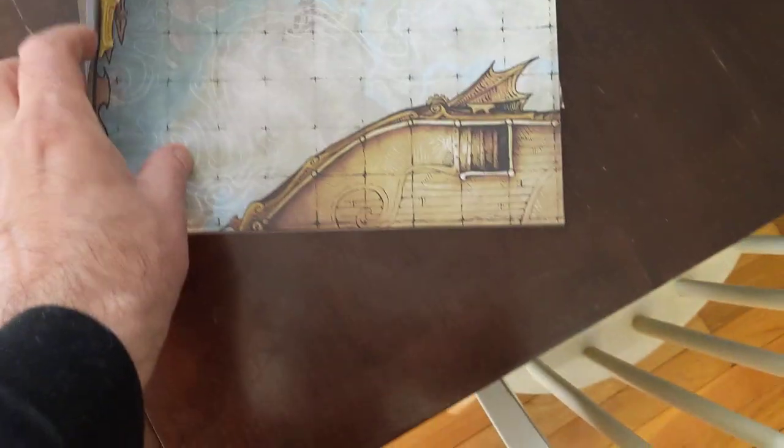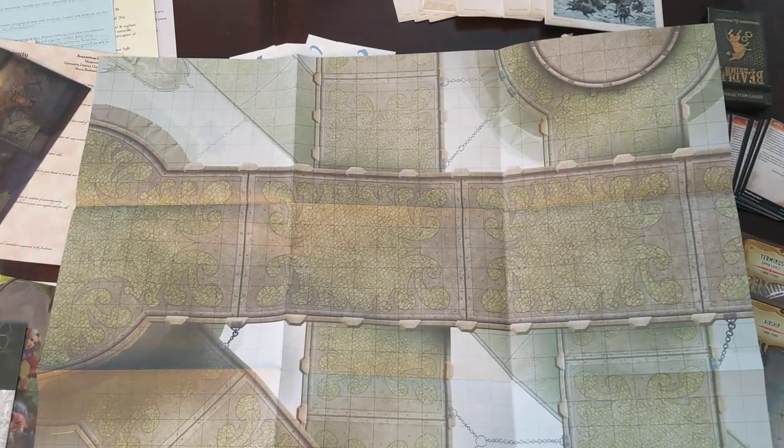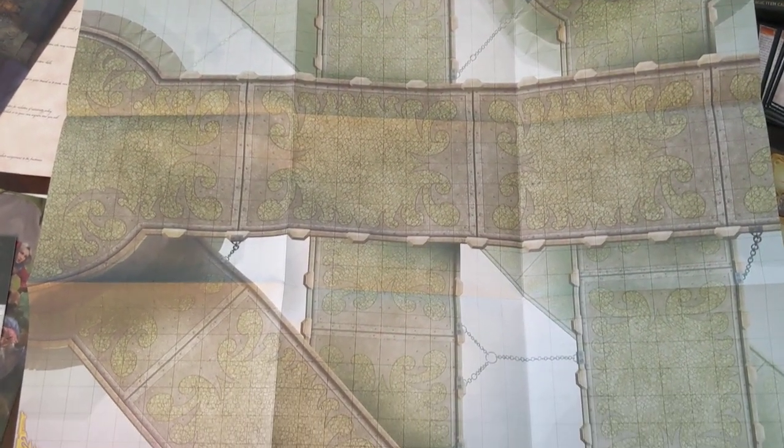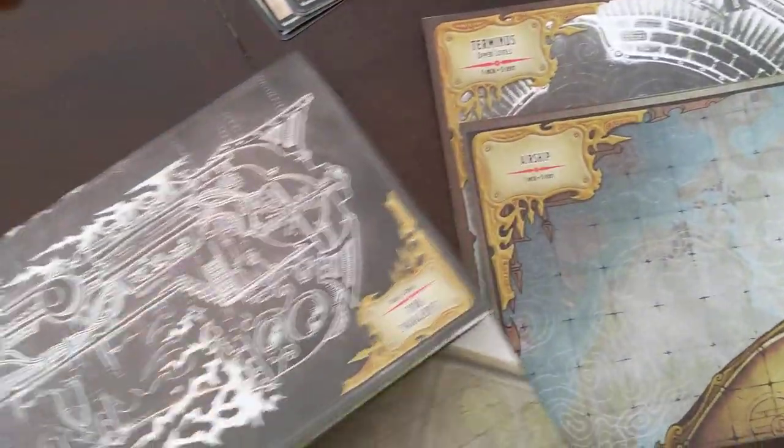The back of that map has a generic sky bridge map — some sky bridges for doing battles in Sharn. I like things that have nice battle maps because although I use a lot of 3D terrain, having a battle map is good especially for people who don't have 3D terrain. And for those of us that do, we can build on top of it.